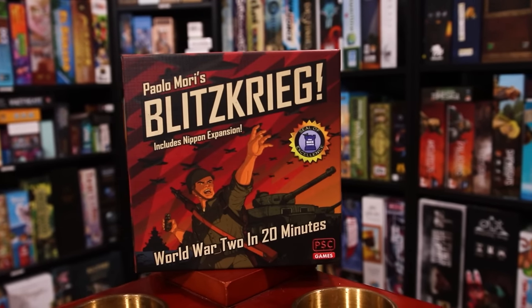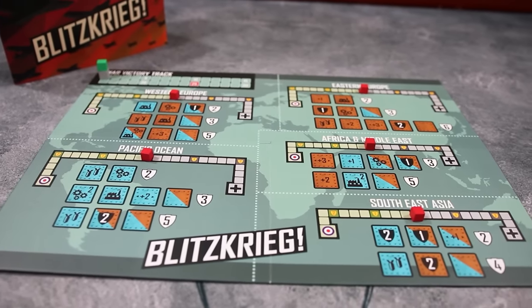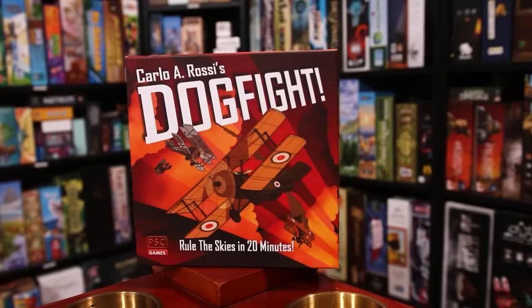Number eight is actually a series of three games: Blitzkrieg — World War II in 20 Minutes, Caesar — Rome in 20 Minutes, and Dogfight — Rule the Skies in 20 Minutes. All three are two-player or solo games. In Blitzkrieg, you're Allied vs. Axis forces in a tug-of-war across the theaters of war. In Caesar, you place tokens that bisect regions to gain influence, trying to have the most combined strength per region.